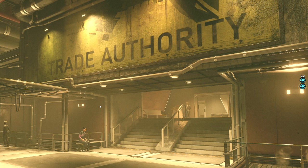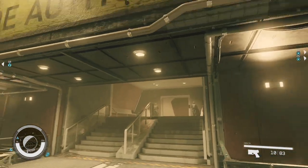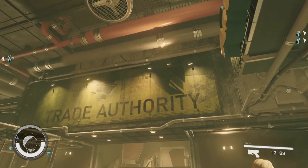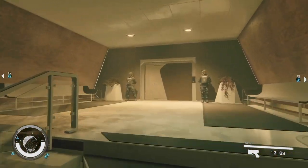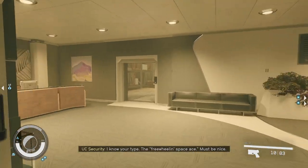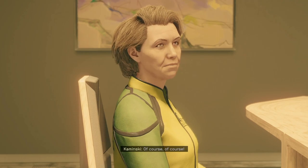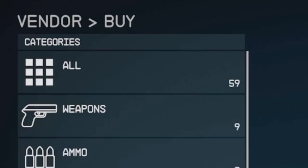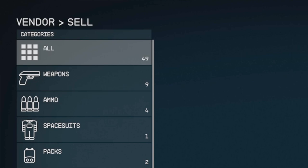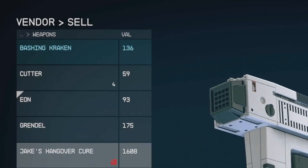You can head to any Trade Authority - you'll find them in any town. They're gonna be able to buy your stolen goods there, but there's a trick to it. Head inside and talk to the vendor, get the introductions out of the way.